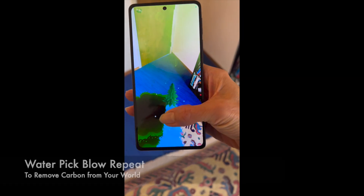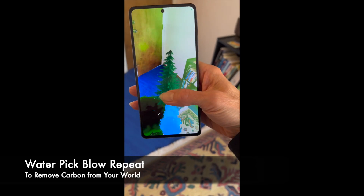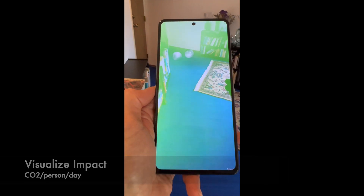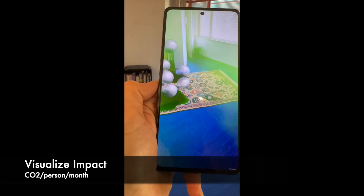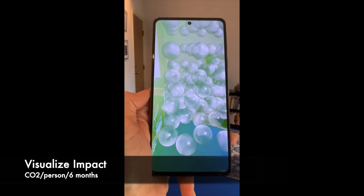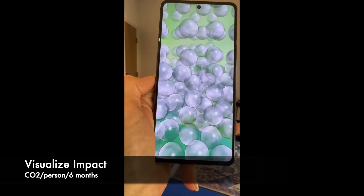Gameplay continues as I water and grow plants to slurp up the blight puddles. See how the air that was once pea soup green is now clear and the blight puddles are smaller. It's hard to visualize how much CO2 a person generates a day, let alone a week or a month — or check this out: six months. See how the CO2 fills the entire room.